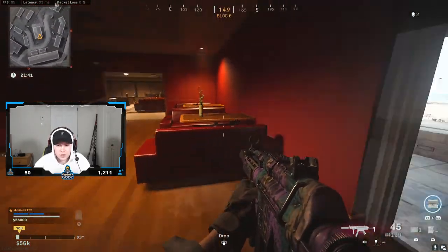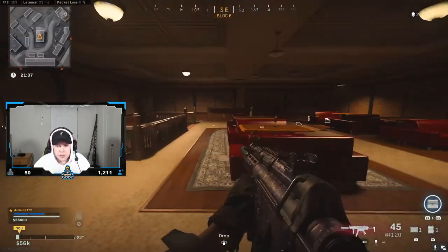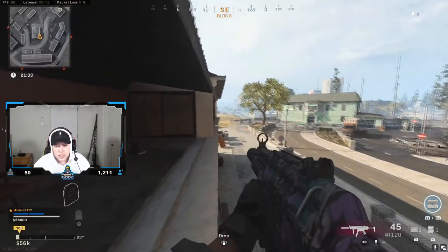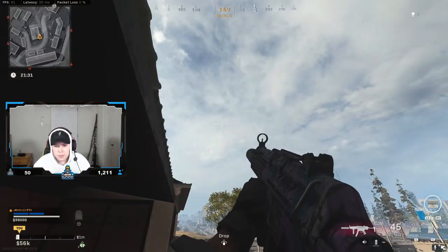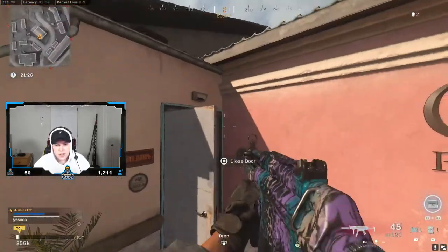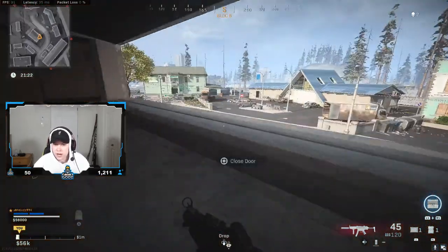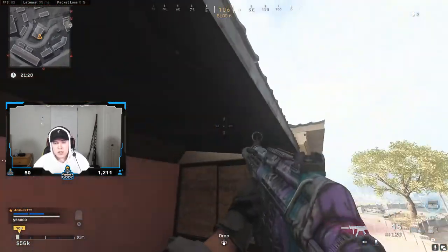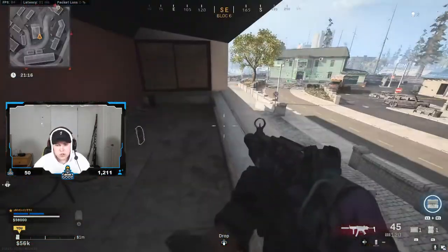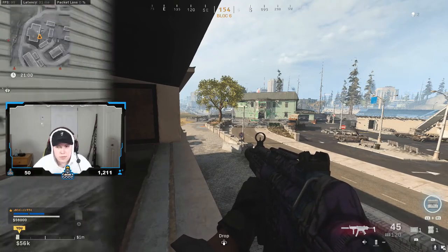Another cool jump shot at this restaurant is for when you're getting chased. If people are coming up the stairs and you're weak, you can go on this ledge, look up, jump to the outside, and hit the roof like that. From the roof you can get a different angle and go on this side. I don't see a lot of people doing this. If you go in this room, close the door, and do this jump shot, you can outplay your enemy and they won't see it coming.